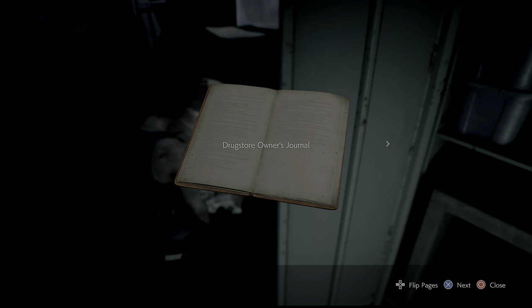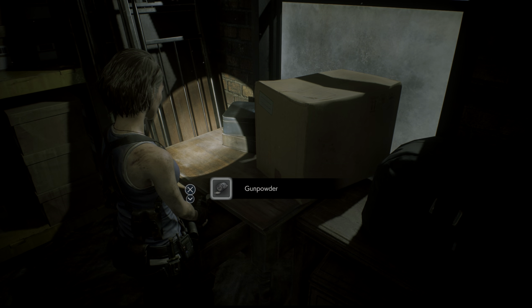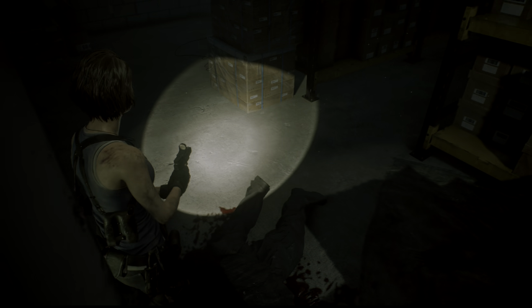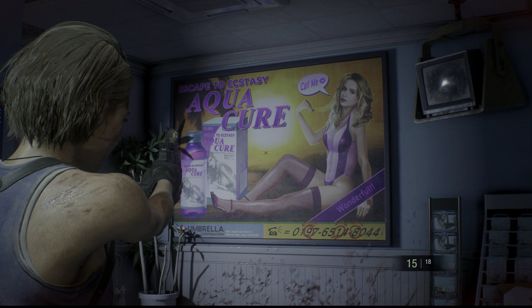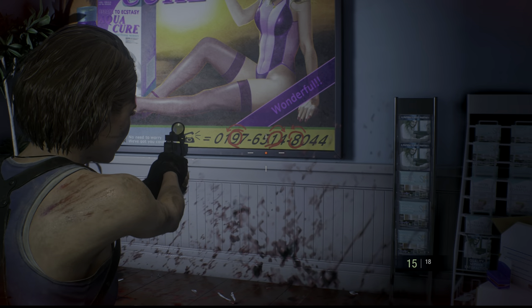If you're wondering how you're supposed to know where this combination is, there's a journal in this room that refers to an Aquacure woman. If you go to the other side of the street into the pharmacy, you'll see a poster for something called Aquacure, and on this poster the numbers 9, 1, and 8 are circled. So that's how you know.